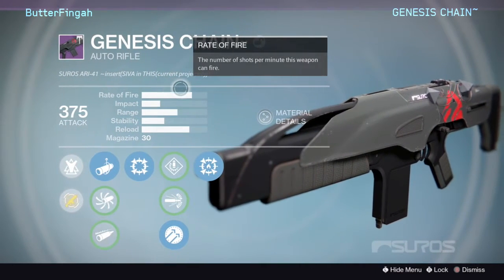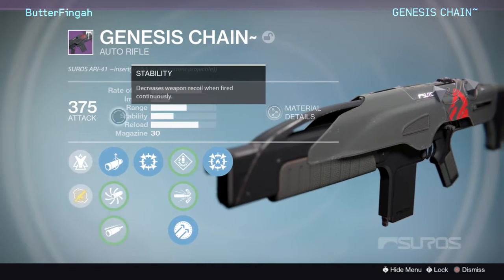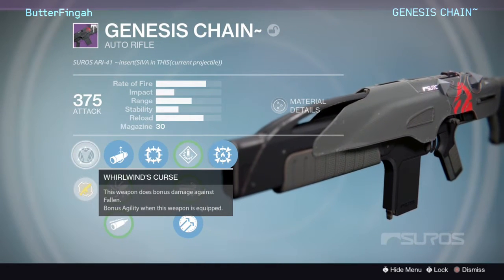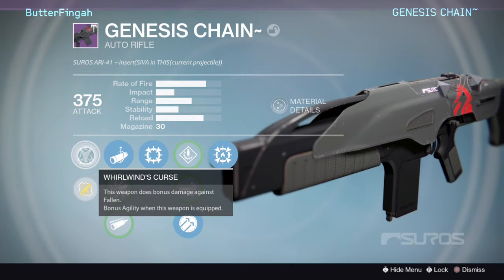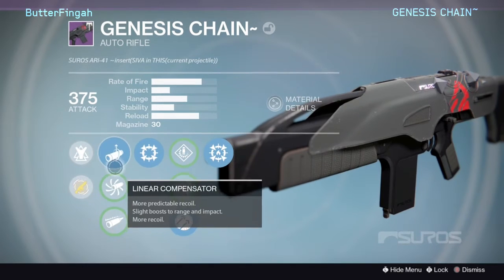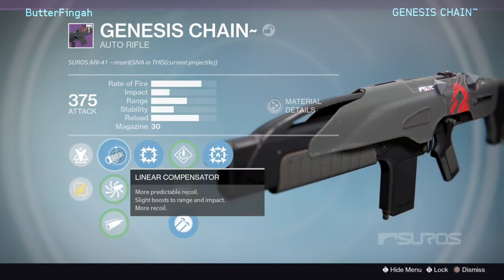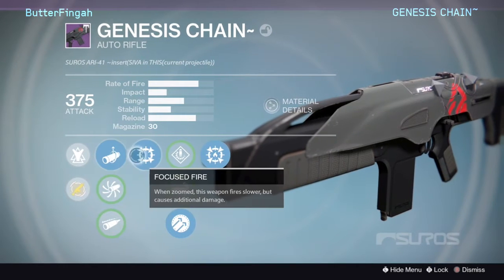Suros ARI-41, insert SIVA in this current projectile. Warwind's Curse: this weapon does bonus damage against Fallen, and bonus agility when this weapon is equipped. This is like the Shadow Price, almost. It has a linear compensator, accurized ballistics, and field choke. It really doesn't matter which one you choose — I go with linear compensator.